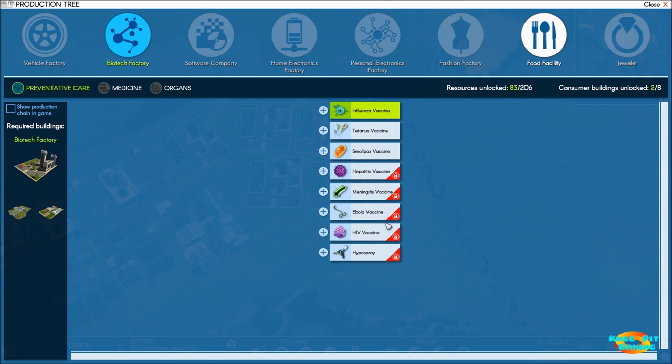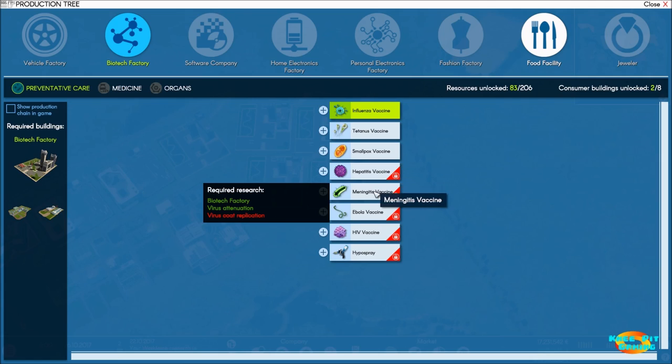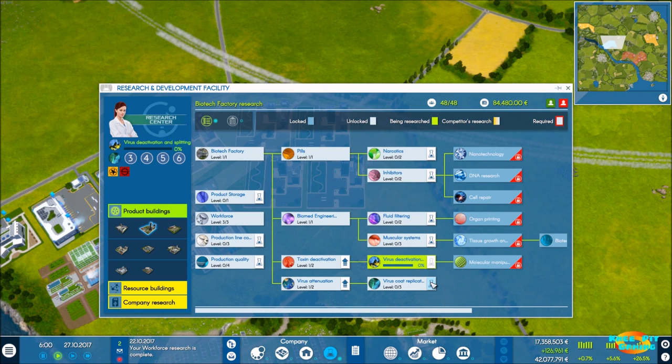Let's open up a few more of these. Looks like we need virus deactivation and virus coat replication. So we've got one and one. That would open up those and get us a little further into the research tree there.